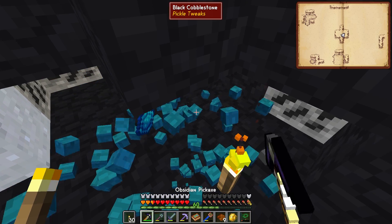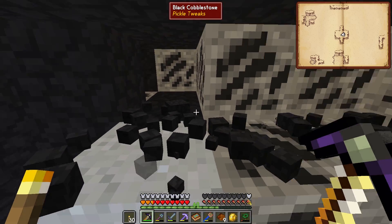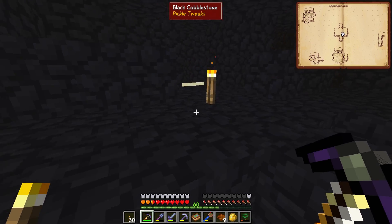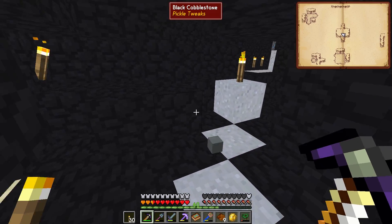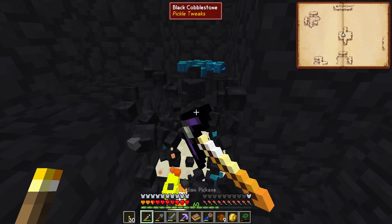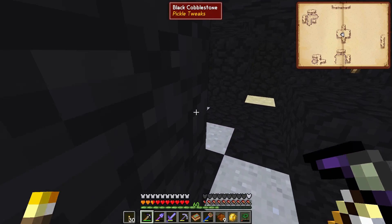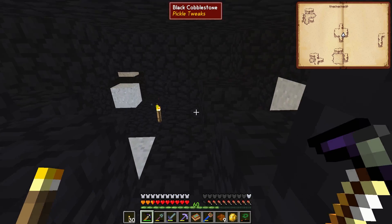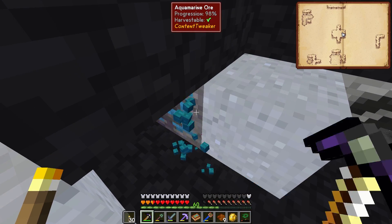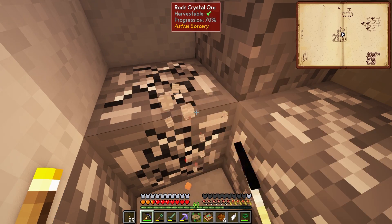The ore excavator makes finding ore in general way easier. We're gathering quite a bit. I think if we added lapis to our tool with the looting modifier, things would be a little better as far as how much we collect, because I think the aquamarine shale is affected by looting. I gathered 41 just from mining this little area. I still need to mine a couple more things - I need to go back to our other island and mine up some more rock crystals.